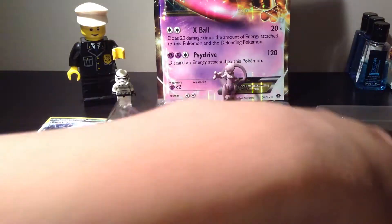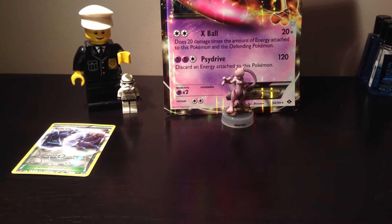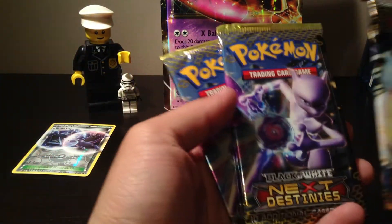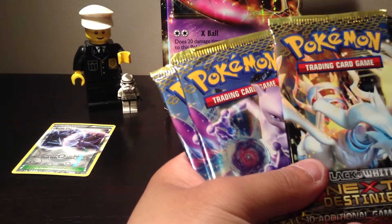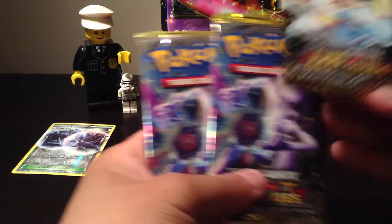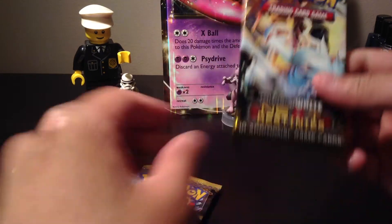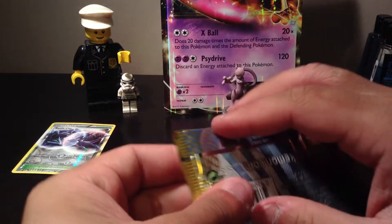Let's get this plastic out of the way. So in this collection box, besides the card and the figure and these two cards over here, we also have three Next Destinies packs. We have two Mewtwo covers and a Reshiram, so let's leave the Reshiram for last and open these two first.